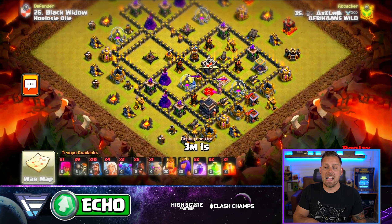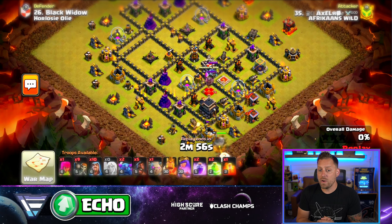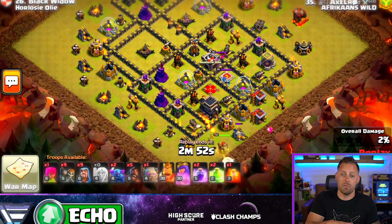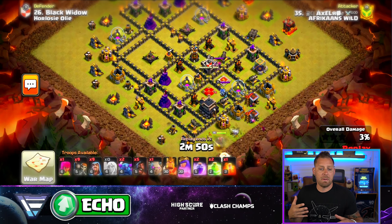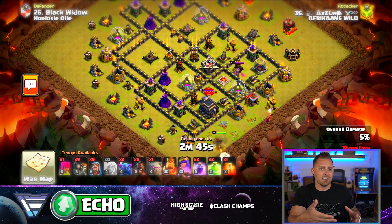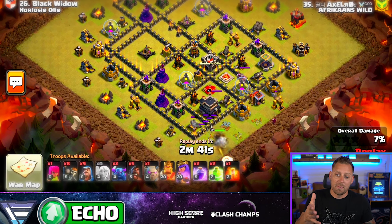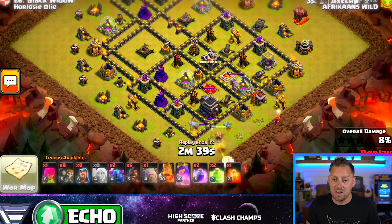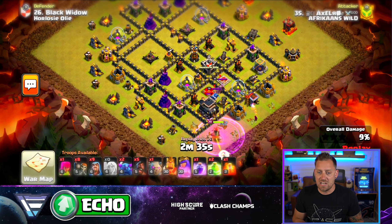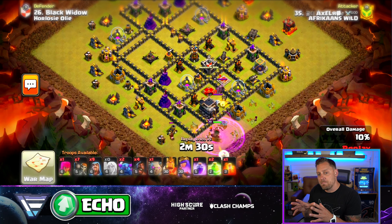This base right here is looking pretty fresh. Notice the Town Hall 9 is right underneath the Freeze and Poison spell in the bar on the bottom. Starting off with a Queen walk on the eastern side of the base, a Dragon up top. What we're looking at is basically a Dragon attack, a Drag Loon, with a bunch of Rage spells and Freeze spells. The Queen's going to get some good value here, getting the lure of that Clan Castle. Notice it's a Lava Hound in the Clan Castle — that's important, that slows down the Queen.